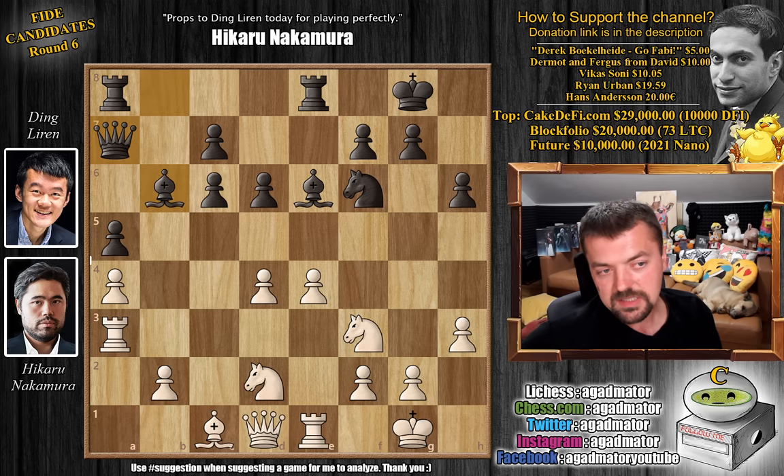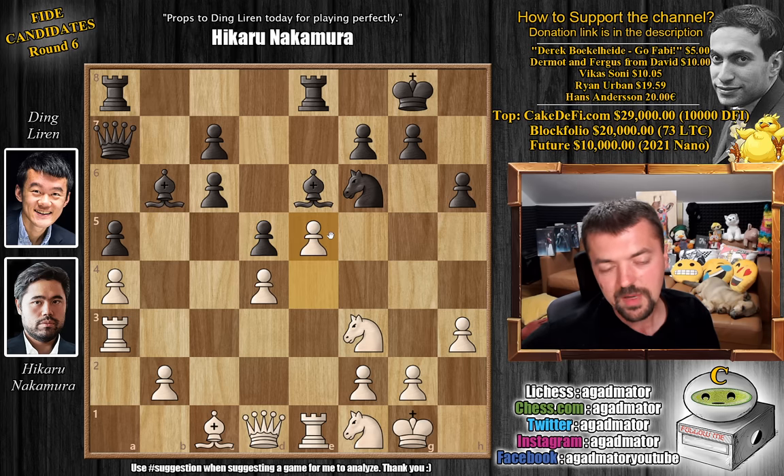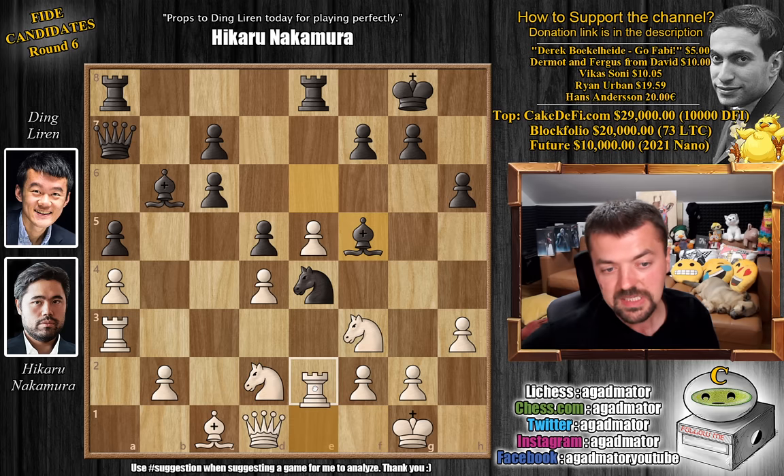What can Hikaru do here? There's a lot of pressure on this diagonal. Obviously you can't just push some pawns — you're going to lose the f2 pawn. So knight to f1. We have d5 by Ding, and now pawn to e5. You allow Hikaru to grab more space in the center, but you also win the e4 square for your pieces. So knight to e4. Now Hikaru attacks the knight. Knight 1 to d2, and bishop to f5. We have rook to e2, adding another defender to the f2 pawn.